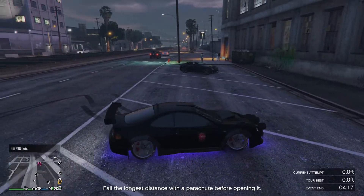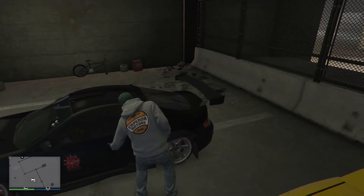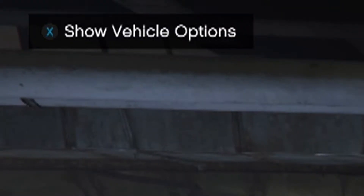Once you get the vehicle, you want to take it over to the LS Car Meet and then just drive it straight inside. When you load into the LS Car Meet you're going to have the option to show your vehicle options.